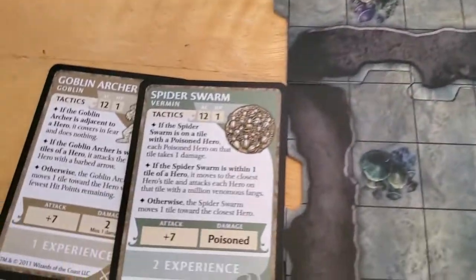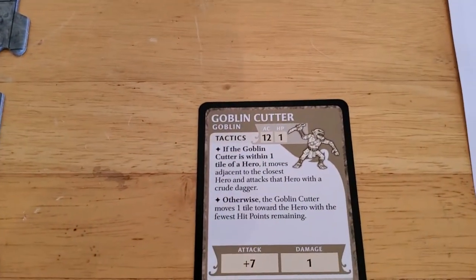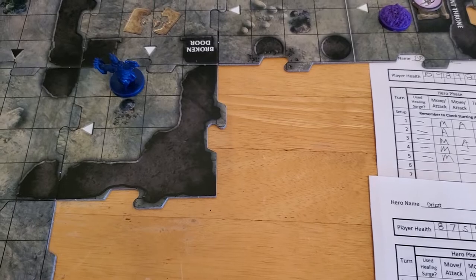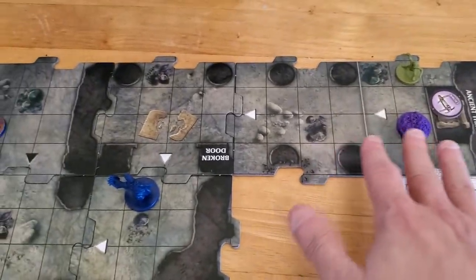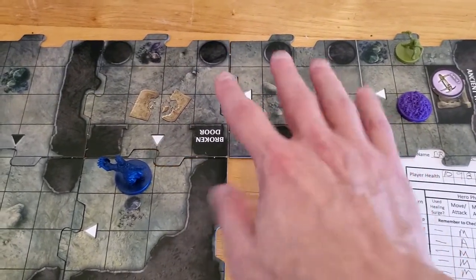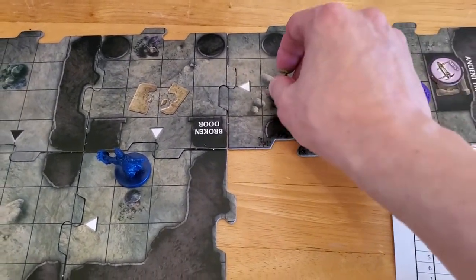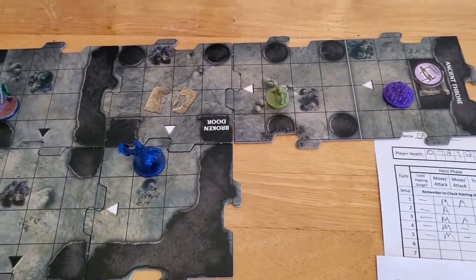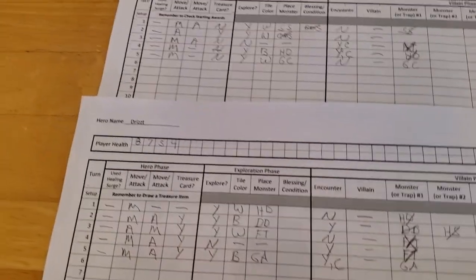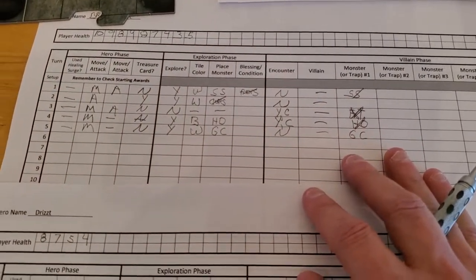Let me just see what its tactics are — it moves one tile. They both have an armor class of 12. We may actually want to move them a little bit closer because Bruner's speed is only 5: one, two, three, four, five. Yeah, we don't want them to be out of reach. But I don't want both of them coming in on us. So let's bring the Goblin Cutter up here — that's going to be where the Goblin Cutter gets placed.